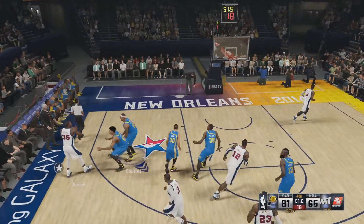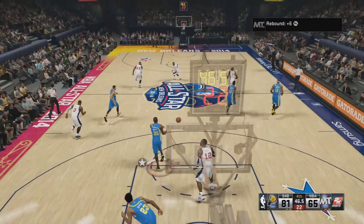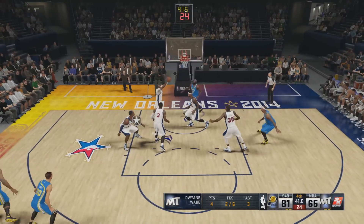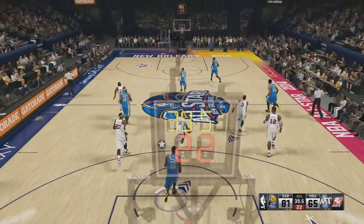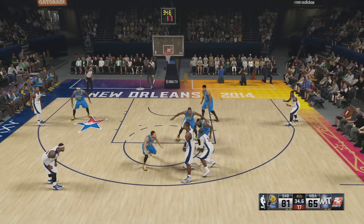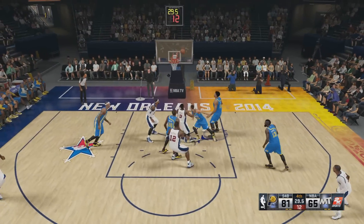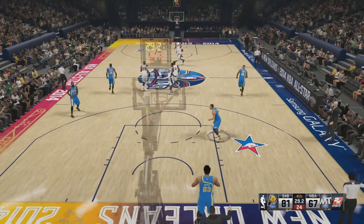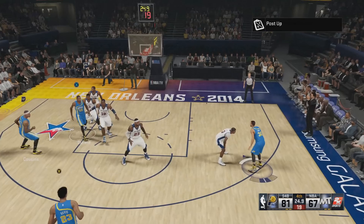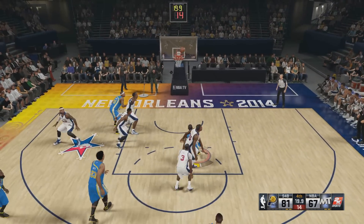We killed them and managed to get the point total this time, which was nice — I didn't like having to play it again. I was pretty frustrated; I had to replay the Spurs game too, where I was two points shy and had a really hard time rebounding. That's one thing you're going to face against these top tier teams — they're just better at rebounding. This All-Star squad has Dwight Howard and the computer is really good at both offensive and defensive rebounding, so sometimes you want to manually box out and get those rebounds.